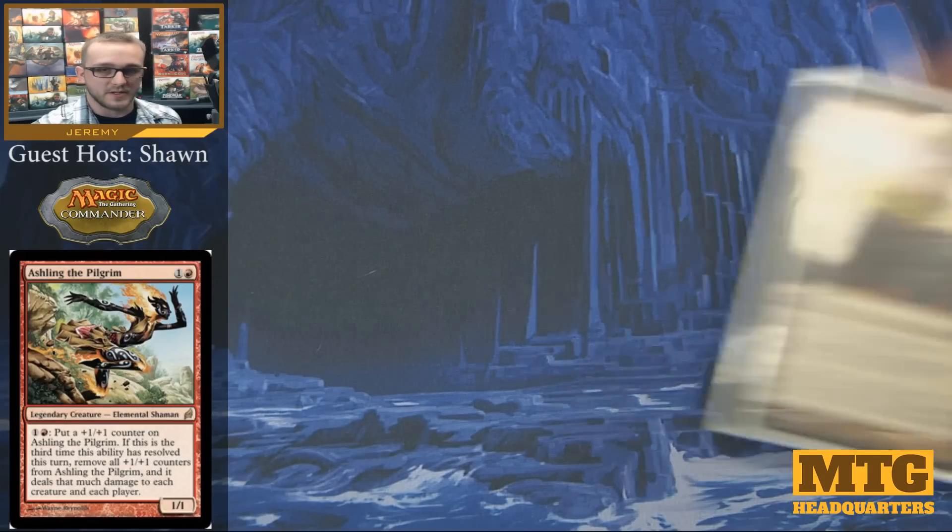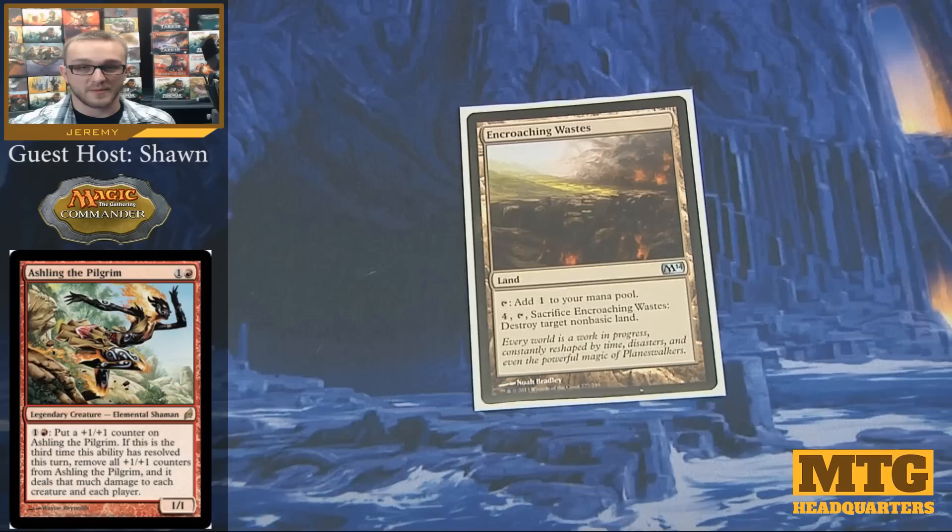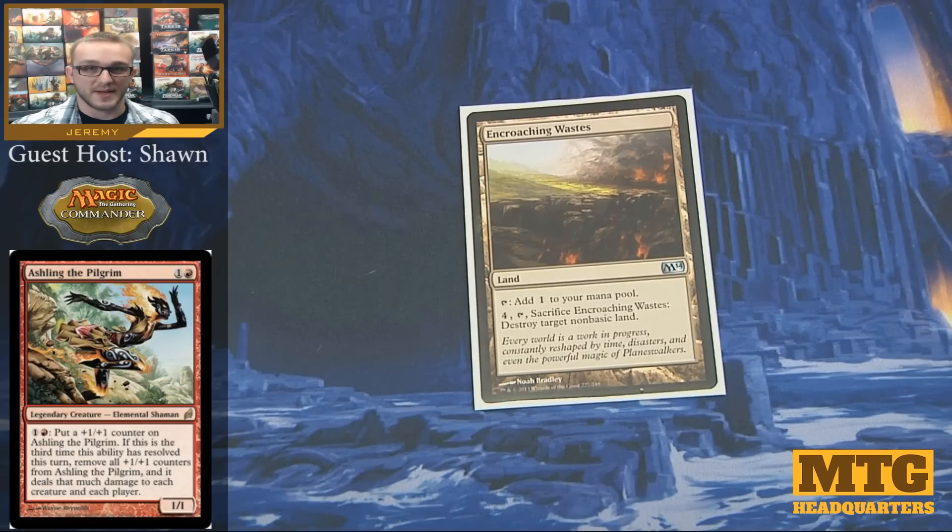Our first card is going to be Encroaching Wastes. It's one of those cards that's able to blow up one of your opponent's non-basic lands, which can be very important, especially if there's one out there that's going to mess with your mountains in any way, shape, or form.